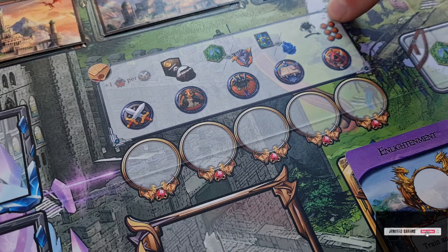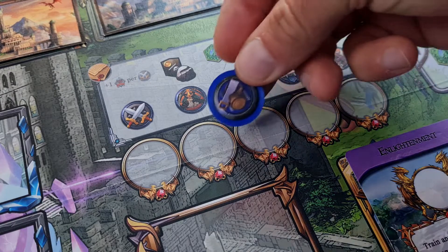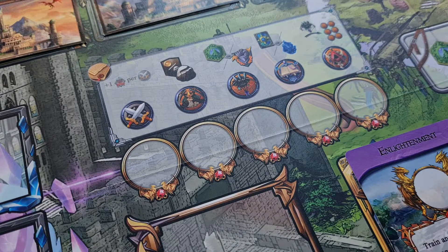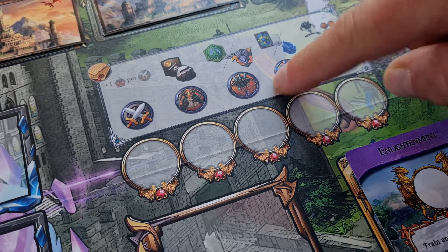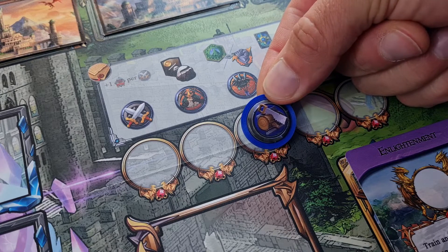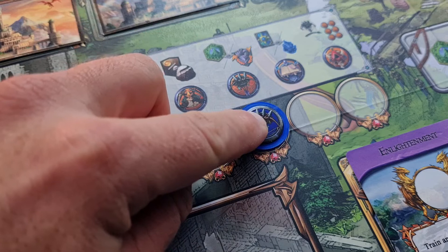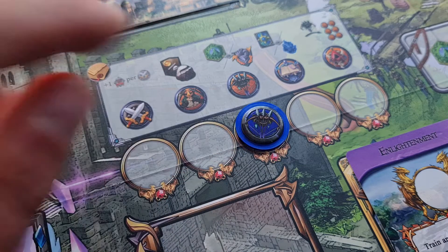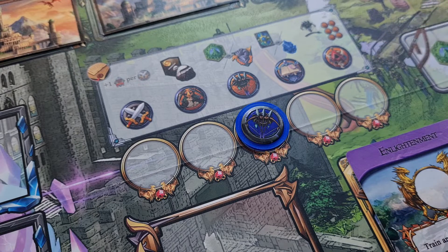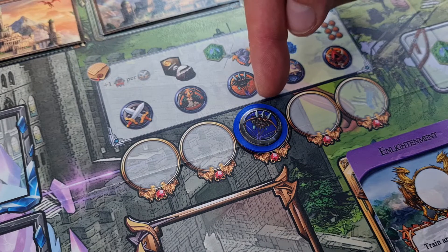It's finally my turn and I want to do the train action, meaning I can place a peasant on any one of these spots and train them to become one of these trades. If I would like to train my peasant to become a ranger I place my token there but change it for the ranger token instead, leaving it for the end of the round. The peasant token goes back to my personal supply.